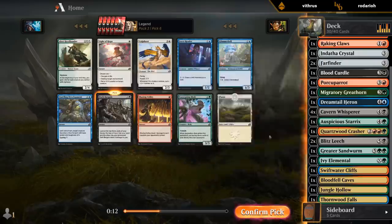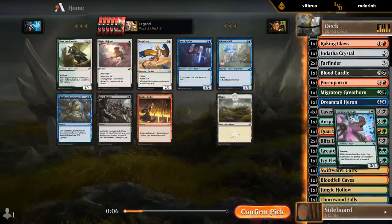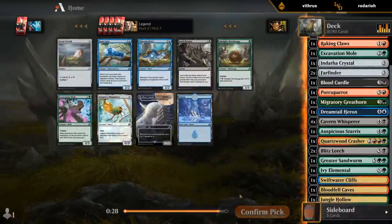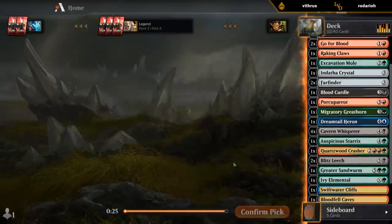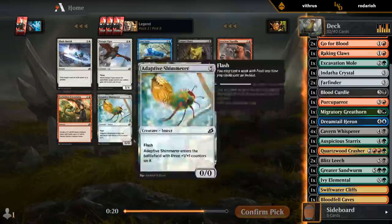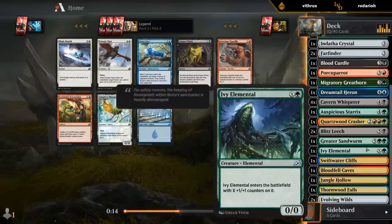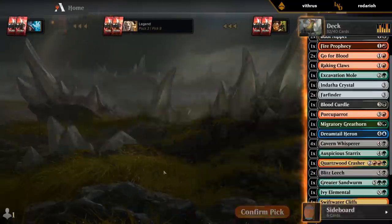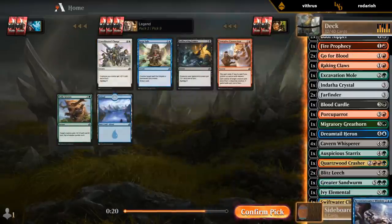Glimmer Bell would be nice if we were heavy blue to combo with the Porcuparots, but I don't think we can realistically play Glimmer Bell early. So it's like Dark Bargain versus Mole but they're unlikely to make the final cuts — maybe Mole makes it since we could use more three-mana creatures. Brushwag — easy peasy. Nothing that I want here. Ended up missing a few one or two mana creatures to mutate onto, but I'm glad we prioritized those Boot Nippers.